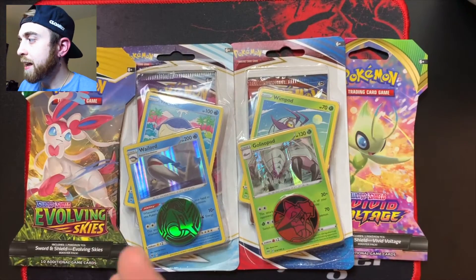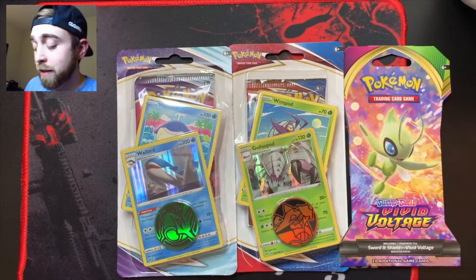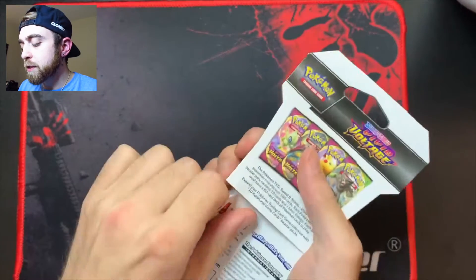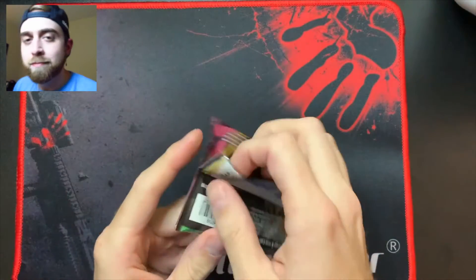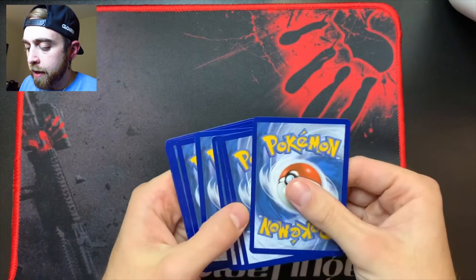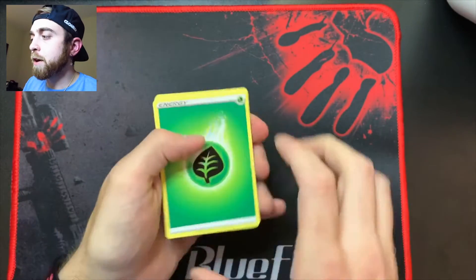I'm very excited. We're gonna start with the oldest and work our way to the newest, mostly because you guys want to see Evolving Skies and I'm excited for it too. Vivid Voltage first pack — see what it has in store. The big hitter you can pull is probably Chunkachu, the big Pikachu. It's grass energy from the back.